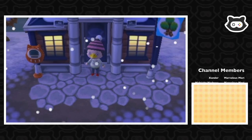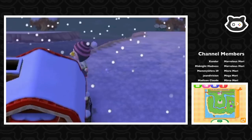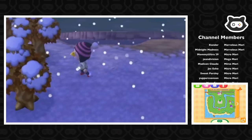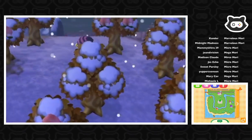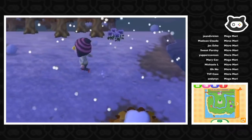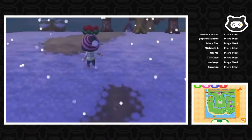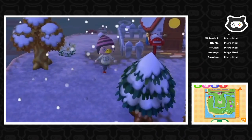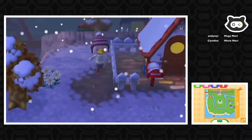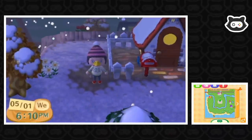That's a good place to wrap it up. We got our art from Red, although it turned out to be fake - don't tell anyone. We met a new villager, Tex the awesome cool penguin. We redecorated our house and donated a whole bunch of stuff to the museum. Oh, and there's our new path - it looks great! Hope you enjoyed it. Thanks to the channel members and I'll see you in the next one. Bye!